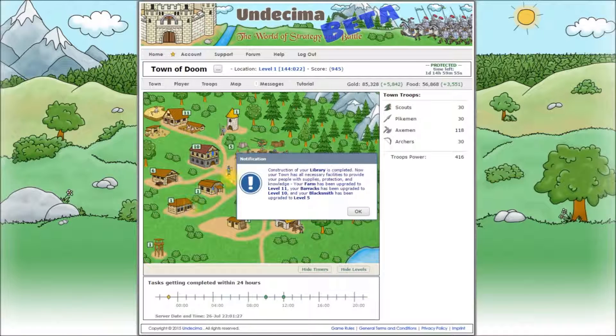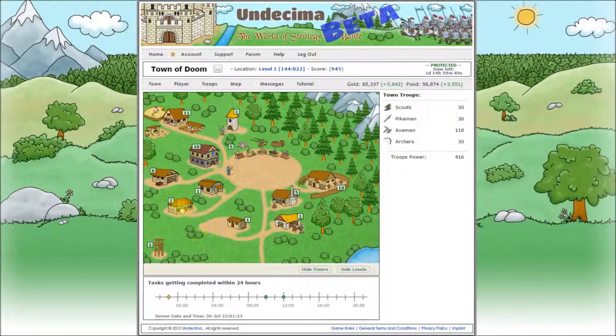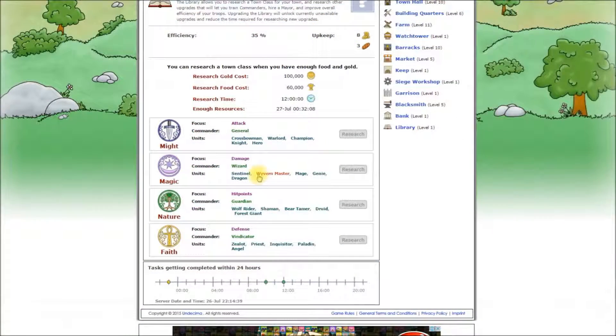Still some waiting to do. The town hall is completed now and we can start building the library. And after it's done, we'll talk about town classes and who and what they are good for. Construction of our library is now completed and that's the last batch of free upgrades. Let's have a look inside. You can research plenty of upgrades in your library, but before you do, you need to select and research a town class. A town class will allow you to build town class specific buildings and train town class specific units.